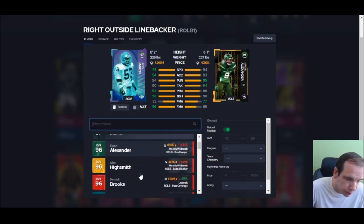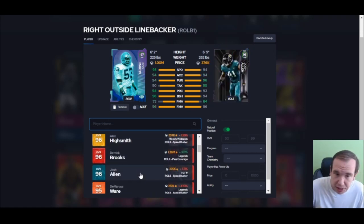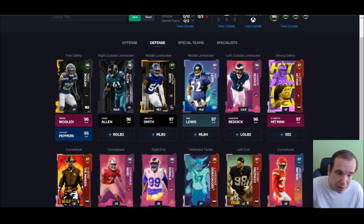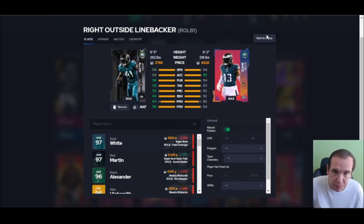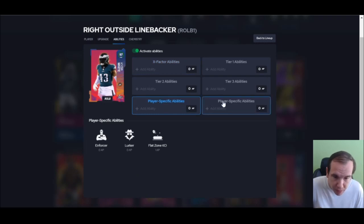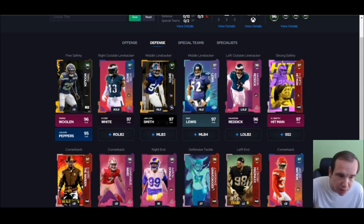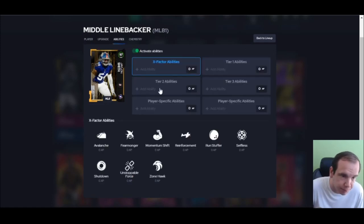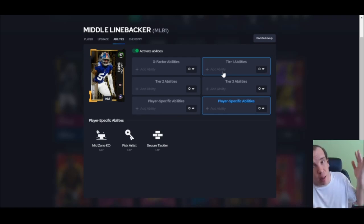I would not spend a million coins on Rod if I were you. Go get Josh Allen instead — you're still getting Edge Threat Elite for two, which is the S-tier blitz ability. If you need a budget option, nobody's going to spend a million on him, so there's your answer. I do like Josh Allen. Now should you pick White? White gets Lurker and Enforcer — those are more for users. Josh Allen gets great animations for me, he's on my team, I like him. Go get him.